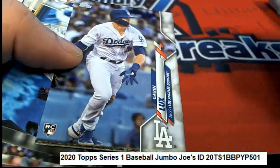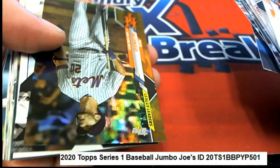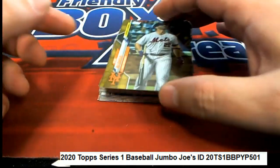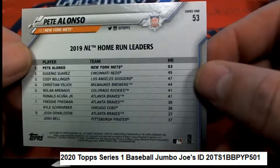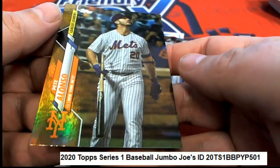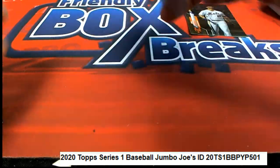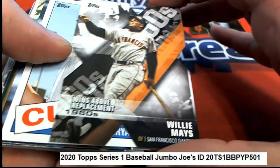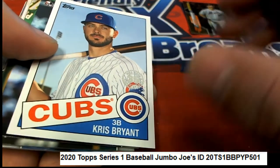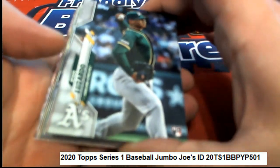Kevin Lux rookie! Kevin Lux rookie! Pete Alonzo foil — I believe it's gonna be numbered as well. No, just a foil, but it's a really nice one — really nice Pete Alonzo. Willie Mays! Kris Bryant! Nice KB, nice KB, let's get it!